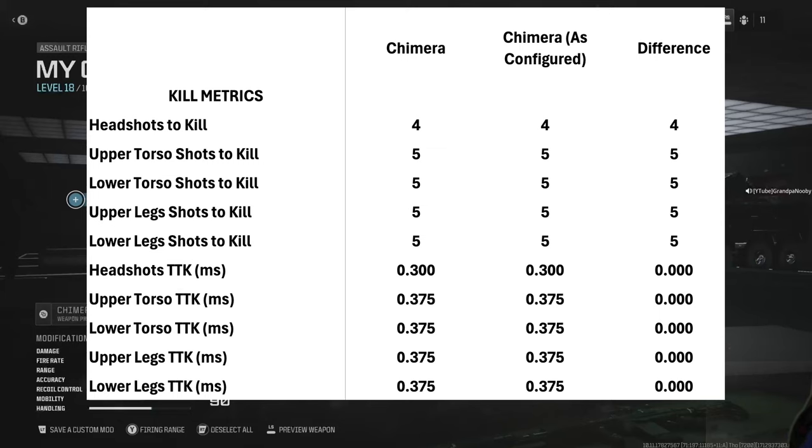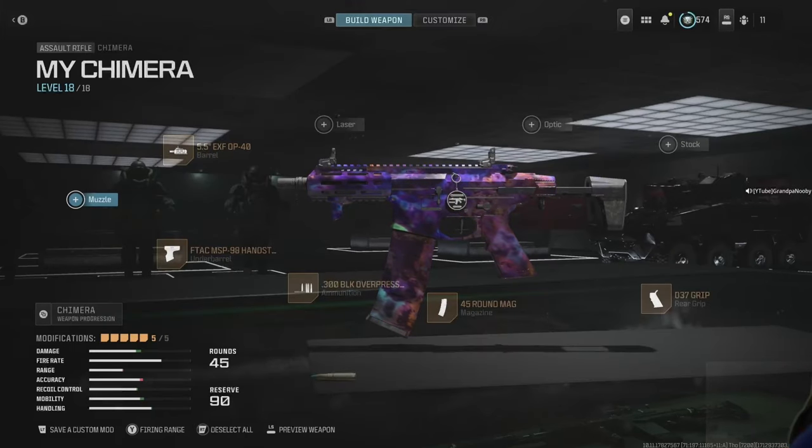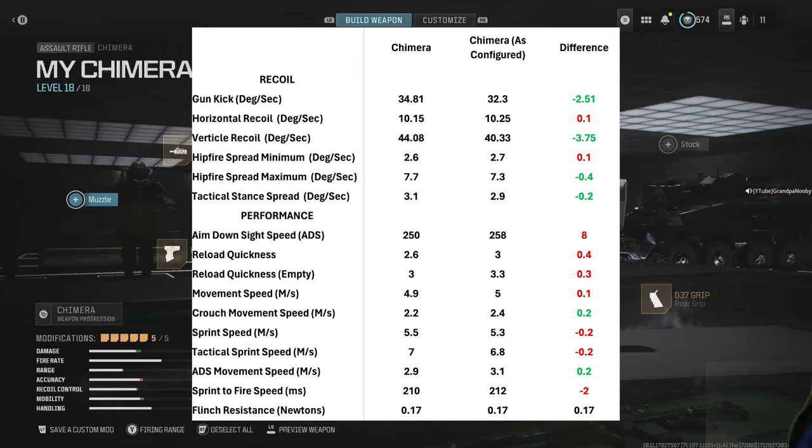Upper legs time to kill is 375 milliseconds, which is still competitive. Looking at recoil, the Chimera is also SMG-like with a 34.81 degrees-per-second gun kick. My configuration improves that to a decent 10.15, more AR-ish degrees per second. Horizontal and vertical recoil sit at roughly 44 degrees per second — I improved that by about 10 percent. Hip fire spread min/max and tac-stance are all SMG-like, a hybrid with AR.